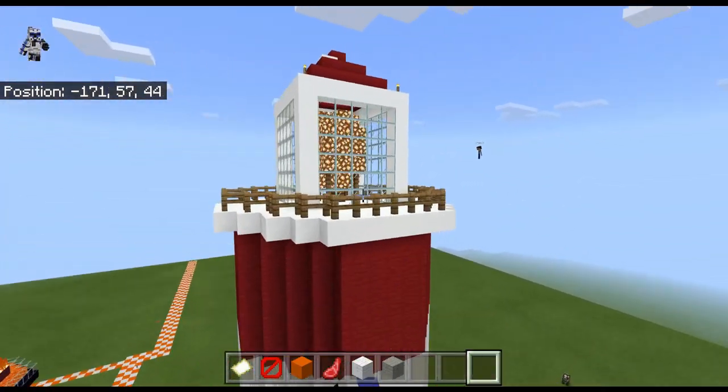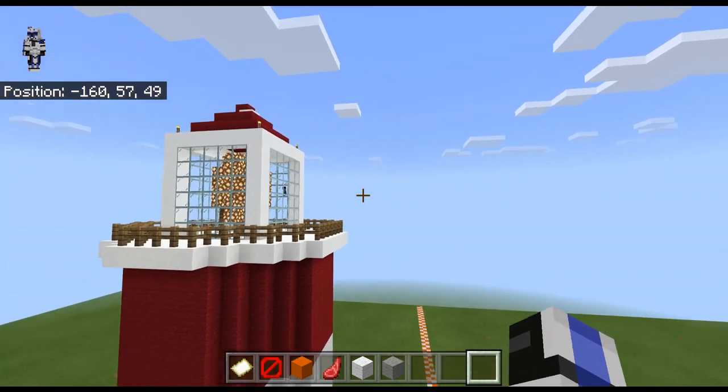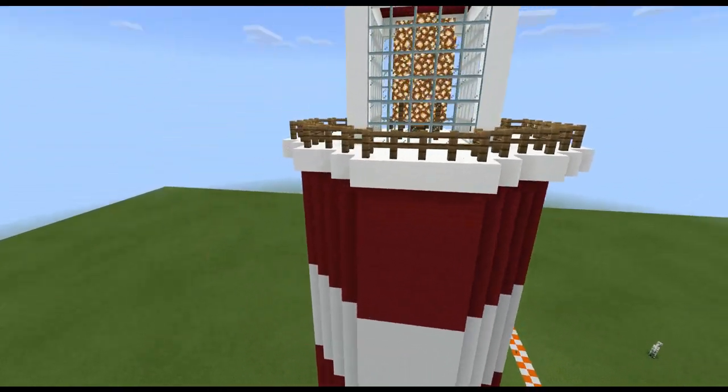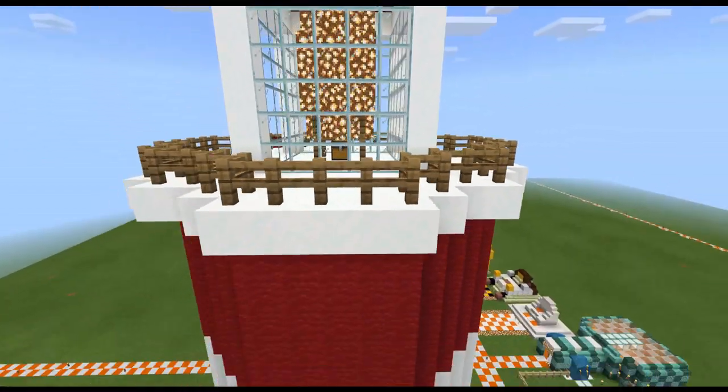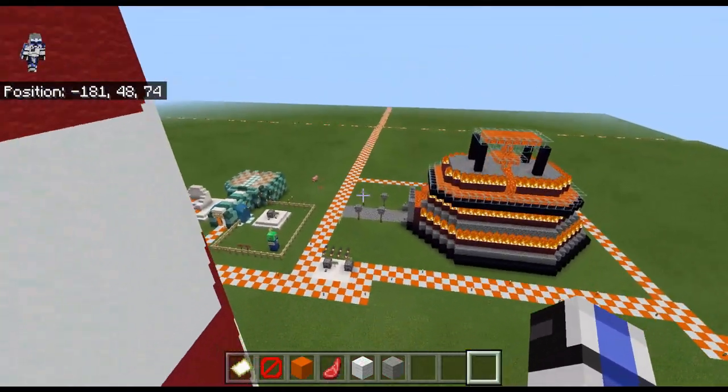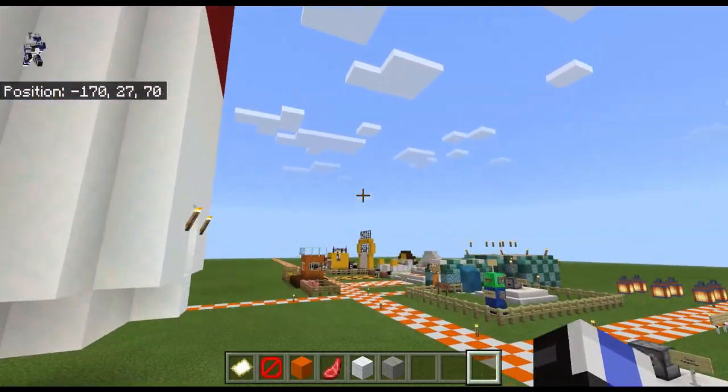Let's go look over at this side — it looks like they have finished the outside and we can get some cinematic views here; it is looking pretty nice. We'll see what Owen attempts to do because he seems to have trouble with the inside of the building.